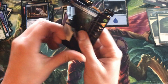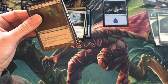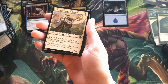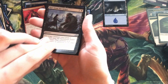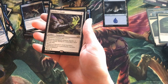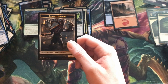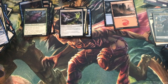Pack number four. Another Blood Mist, another Rise from the Grave. Here we go — Stitcher's Graft, which gives plus one plus one. Nothing too special. I really hope we just get a good rare.